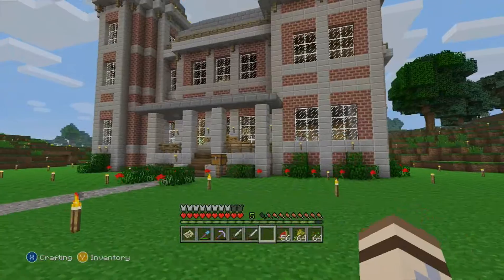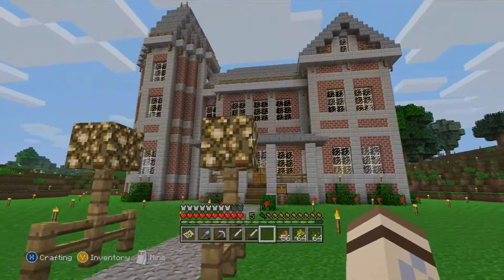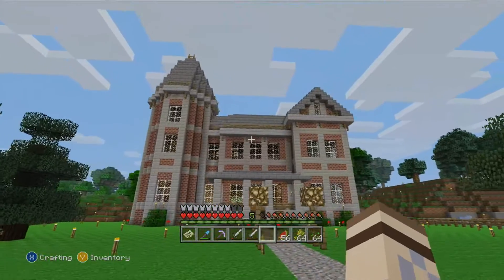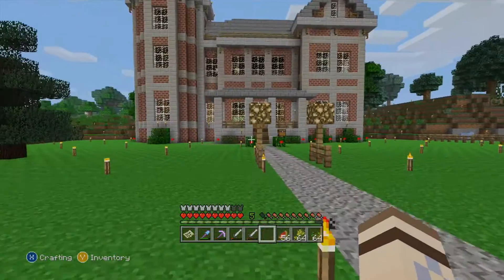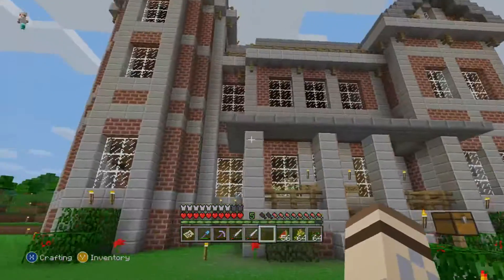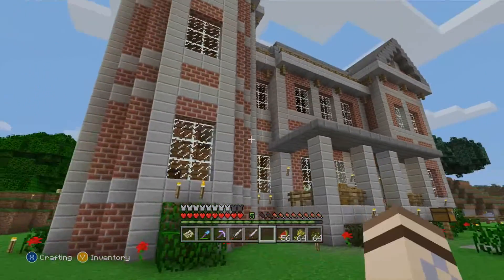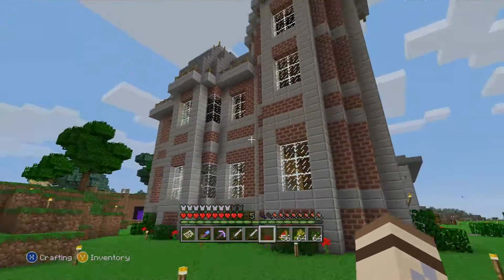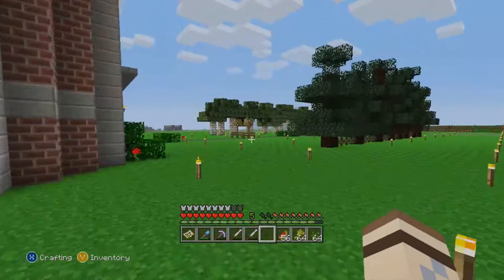This is the house. I made this house completely. It looks very similar to the other house that I have — this is my Victorian-style house. It looks very similar to the one I had in my other world, and that's because I pretty much copied it from my other world, but I did change up some things. It's a lot bigger — like this thing is freaking huge.